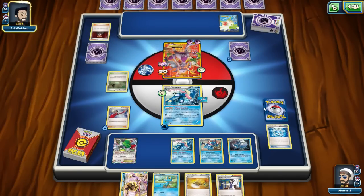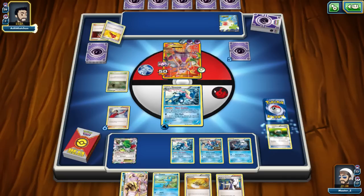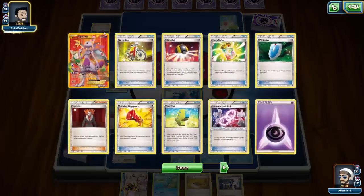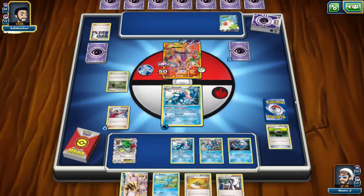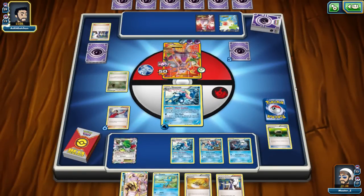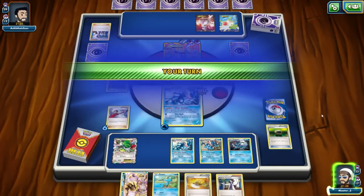He puts another energy on that Mewtwo — now he's got four energy, which is ridiculous. He opts to use Professor Sycamore, so the big question is: can he get a Mega Mewtwo and start taking prizes? I see he's got another Scattershot Mewtwo on the bench, so he can build that one up as well. He uses Shattershot and puts 60 on the board — that's pretty respectable.